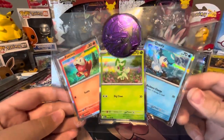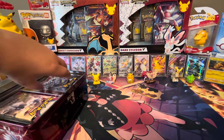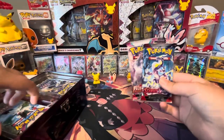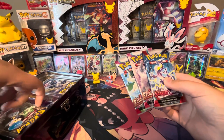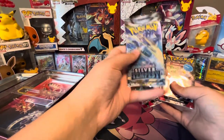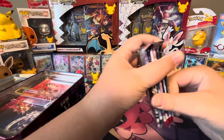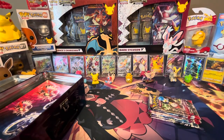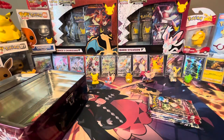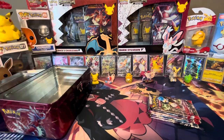Here are the promo cards. And then we got our one Scarlet Violet, one Paldea Evolved, another Paldea Evolved, and another Scarlet Violet, and then two Silver Tempest. Will these both have hits? We're going to do Scarlet Violet, Paldea Evolved, and then Silver Tempest. And then we also have stickers and the mini portfolio binder.